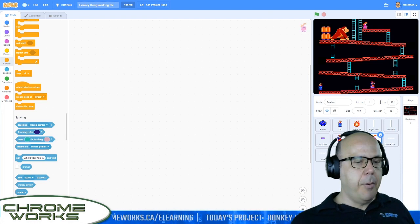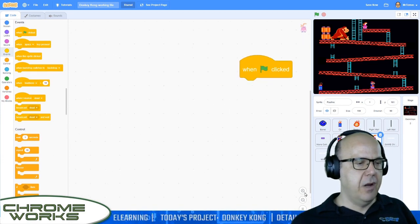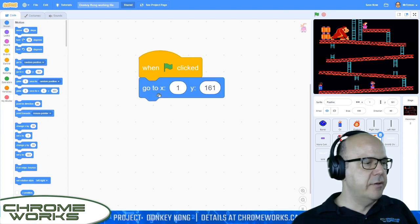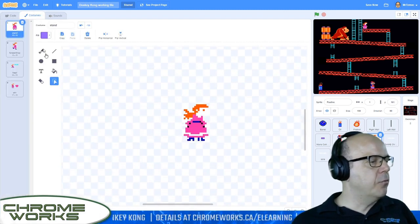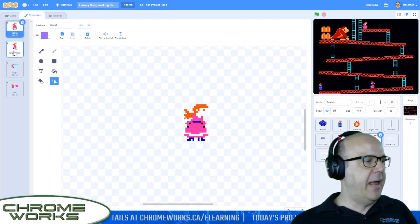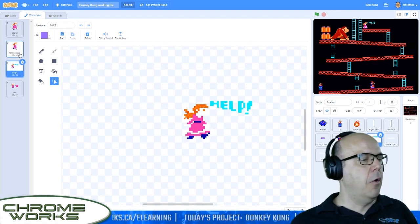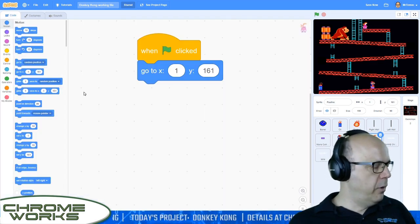Let's get on to Pauline. We need a green flag. When green flag clicks, we need her to go to her start position — she's already there, so we don't have to input that number. She's an X of 1 and a Y of 161. She's got a standing around costume, a forward hop, and navigating between these two will look like she's impatient. There's a third one that says 'help!' which is the other footstep. So she's going to stand there and go back and forth screaming help. When she eventually gets rescued, she's going to show a little heart, which will be her signal that we've won the game.